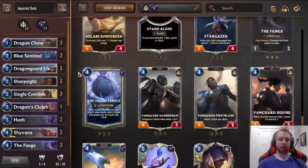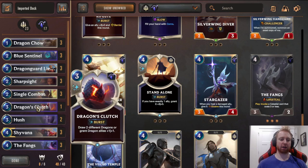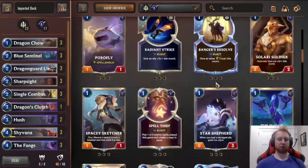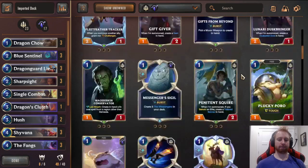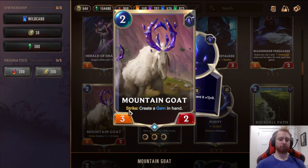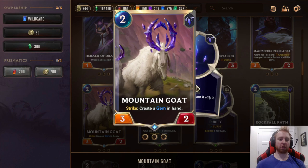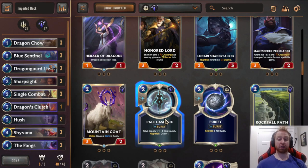Other card options: Solari Sunforger is strong — Daybreak giving Life Steal this round — if you want early healing against Aggro instead of Radiant Guardian. A second Dragon's Clutch could go in for the mirror match, since you need to see Eclipse Dragon into Aurelion Soul. You can also run Zoe instead of Shyvana — she gives good invokes. Then run Spacey Sketcher for more invokes, and replace Blue Sentinel with Mountain Goat to discard gems for Spacey Sketcher. Mountain Goat is also a good blocker against Blades. Pale Cascade is also good — give an ally +1/+1 this round, Nightfall draw one.